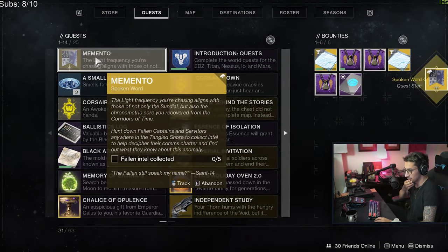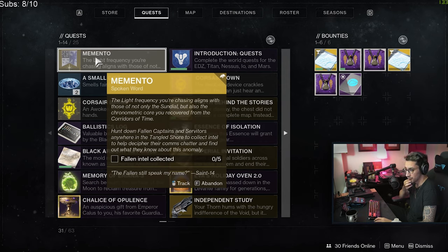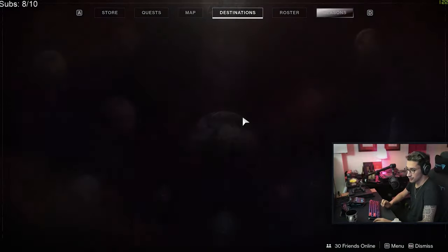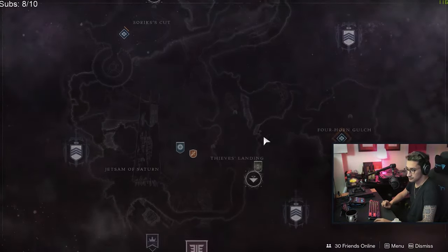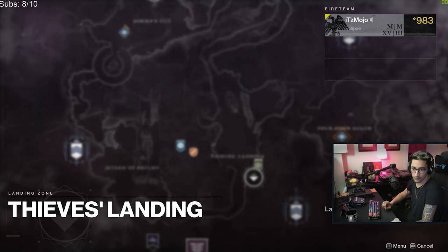Hunt down Fallen Captains and Servitors. This is totally Gjallarhorn — 100%, because it was for... So once you talk to Saint-14, you'll have to go to the Tangled Shore and kill five Fallen Captains or Servitors. The challenging versions of these, or yellow bars, do not count, so make sure they're just red bars that are roaming around.